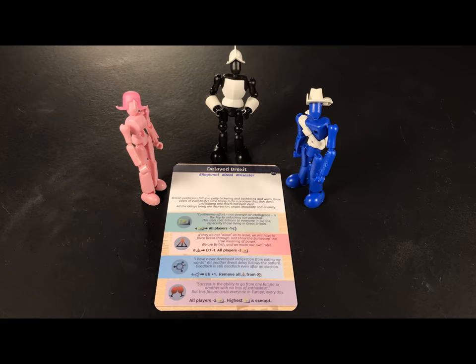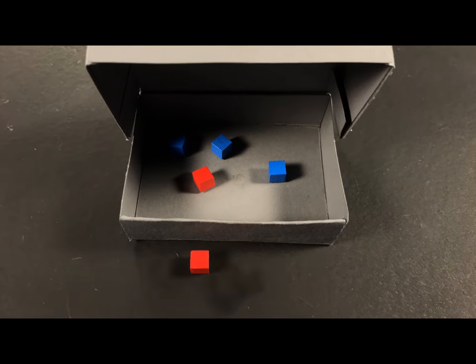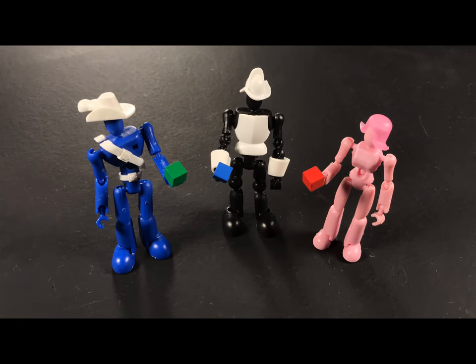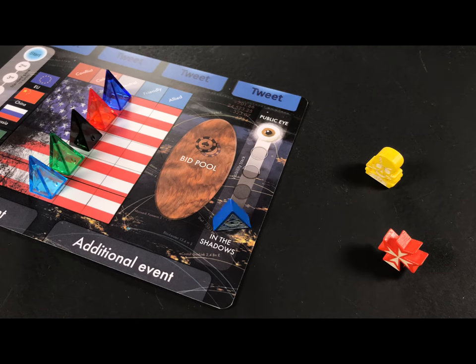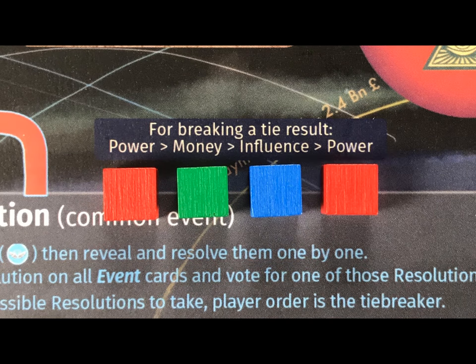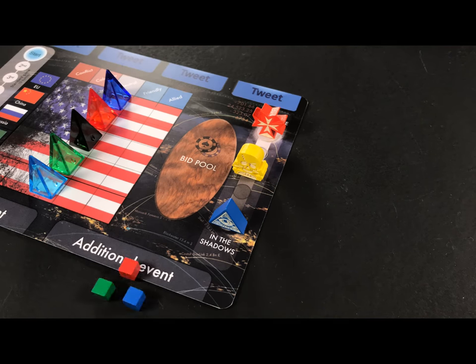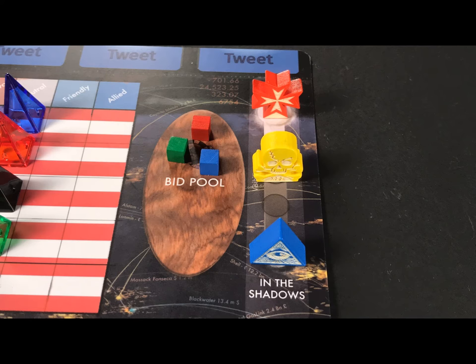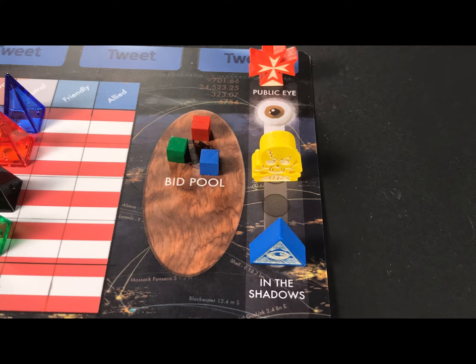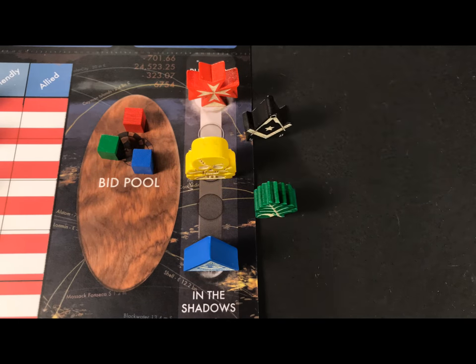Phase three begins when players appear to agree on a resolution. Players now bid on turn order by secretly using cubes in their supply, then revealing them simultaneously. The highest bidder chooses which position they would like on the visibility track, followed by the second highest bidder, and so on. Power cubes beat money cubes, which beat influence cubes, which by themselves beat power cubes. You are not limited to how many cubes you can bid. All cubes used in bidding go to the bidding pool. In a three-player game, only one player may be in the grey eminence section, one must be in the public eye, and one must be in the shadows. With more players, more spaces are available in the grey eminence section.